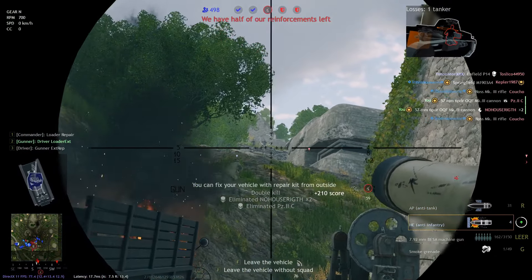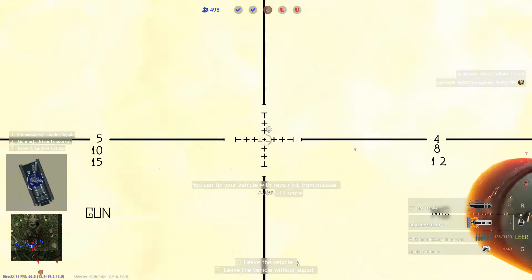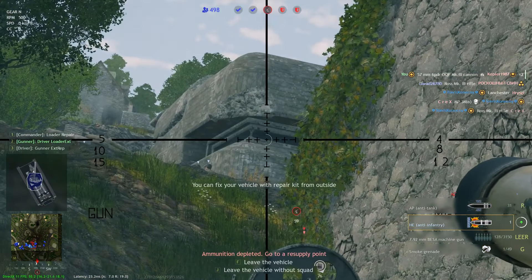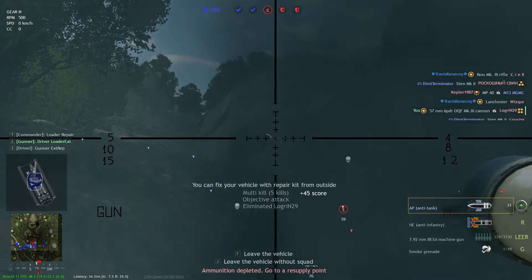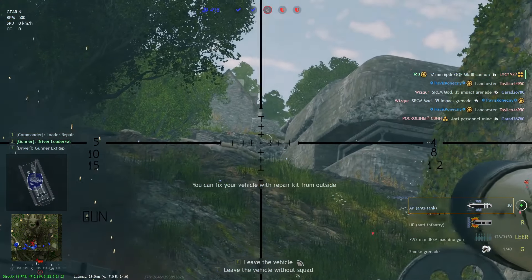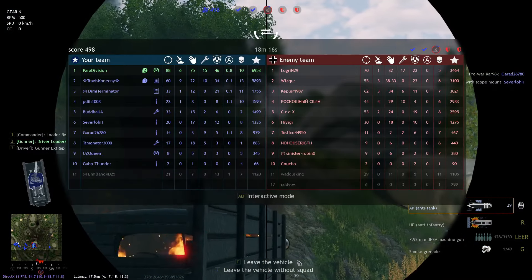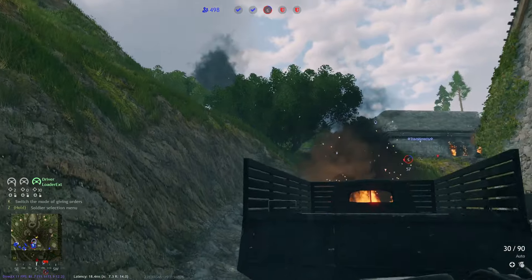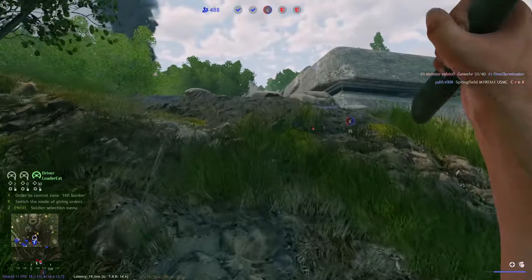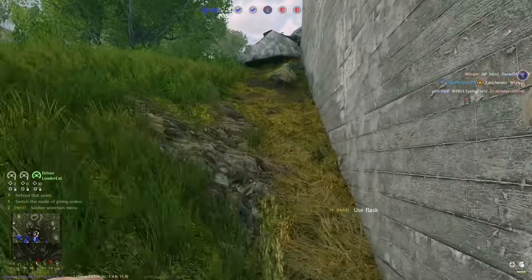Think about where enemy tanks might come from, and whenever you have a spare second, look in that direction and randomly click the mark button to see if you find one. Especially on high BR, it's absolutely important who gets the first shot — the first tank to get a good shot will win and dominate for about a minute, which can turn a game completely around. Being proactive about locating enemy tanks is how you turn around close games where you missed out on 10 seconds of capture time.